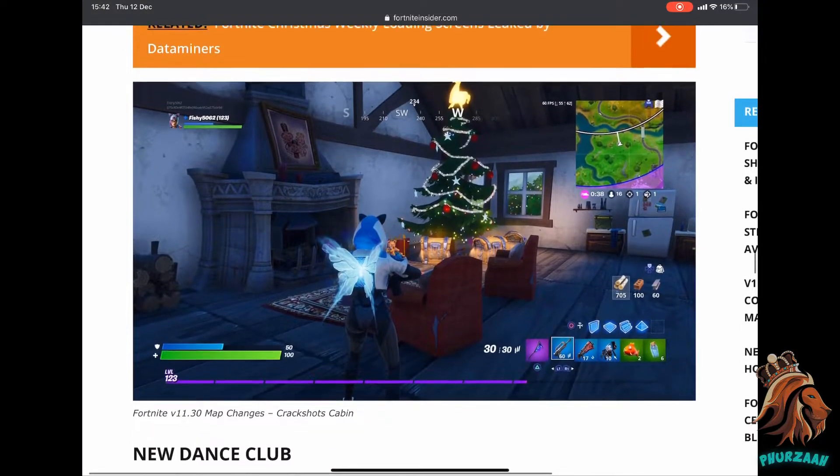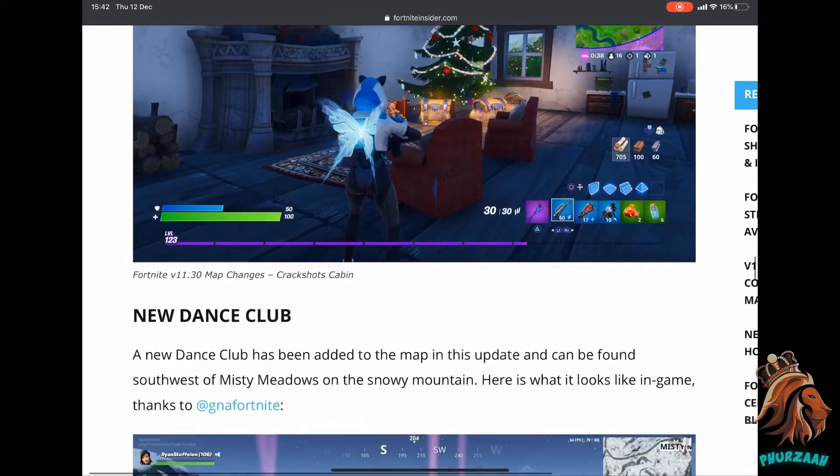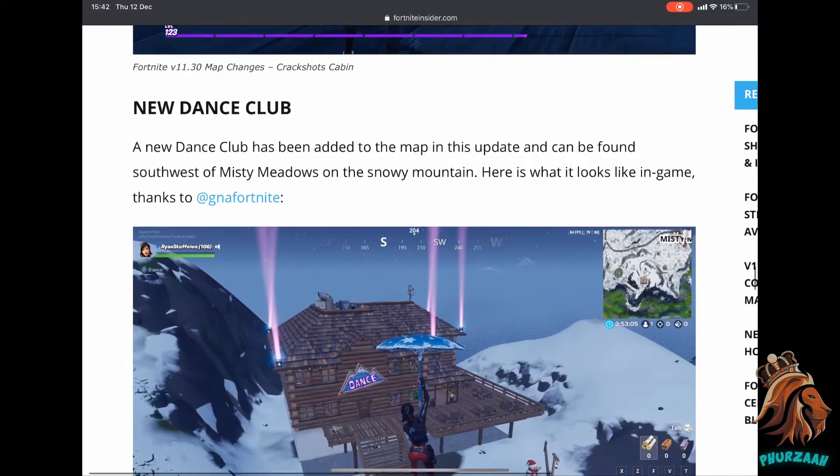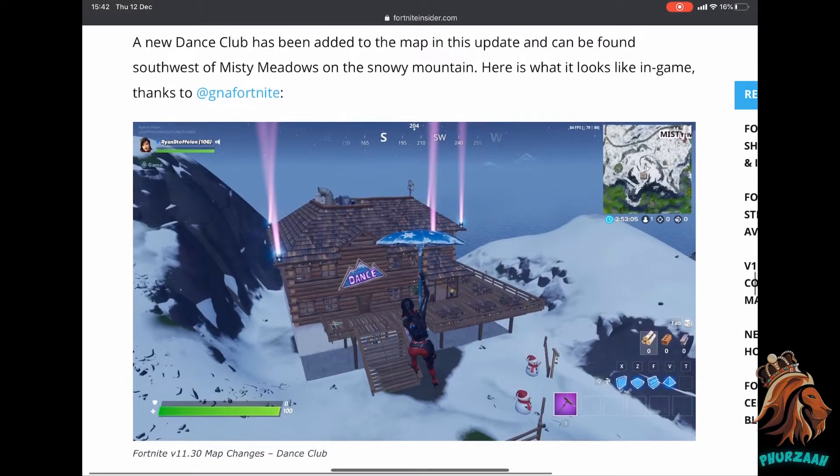Moving on, we have the Crackshot Cabin which is a new addition as well. It's just a cabin in the center of the map and it has some Christmas trees with chests underneath them. Anywhere there are Christmas trees, the majority of the time they have three to four chest locations that always spawn there — it's like a 100% chest spawn rate.